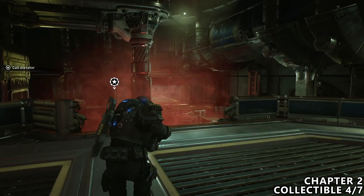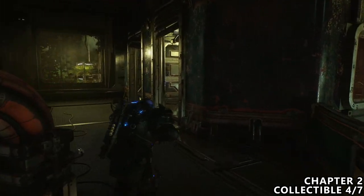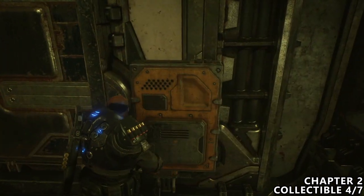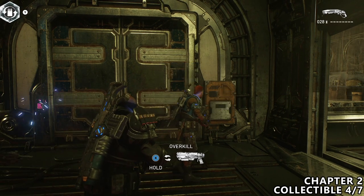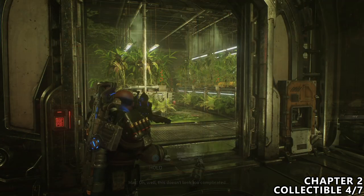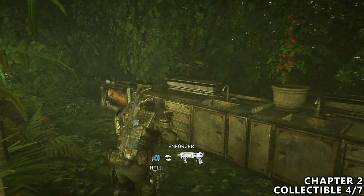Just after the previous collectible, you will reach a large drill room. Drop down the small ledge in front of you and head to the left — find another panel here, which we can interact with depending on the character. We can either do it ourselves or have Mac do it on his own. Once the door does open, there will be some enemies inside, which I've taken care of. But now you can go inside and go to the far left corner, and sitting on a small little crate, you can find a collectible.